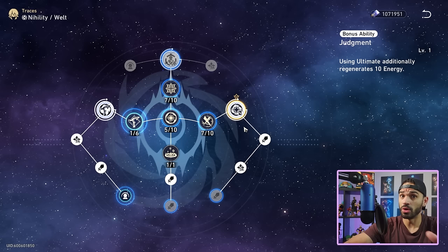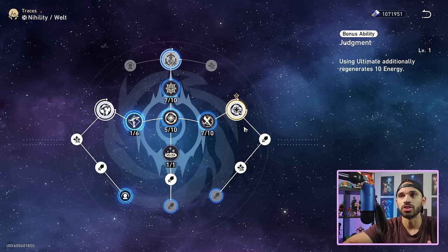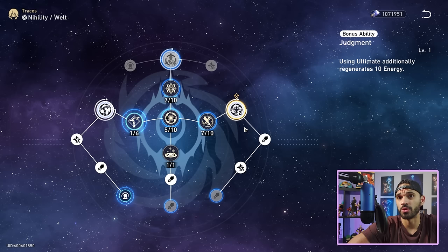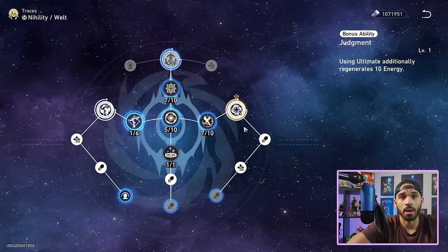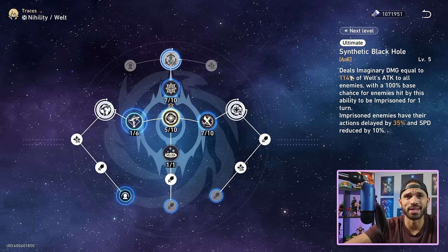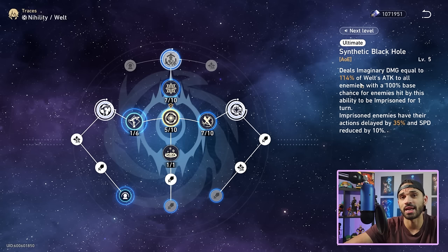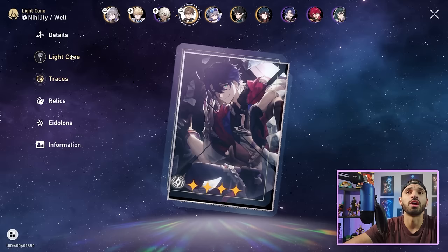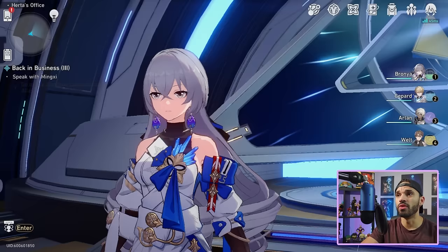Welt doesn't have an ultimate that benefits massively from getting it up one turn sooner. Delaying enemies is huge, but you don't need to sacrifice his attack just to use his ult one extra turn, because chances are in three skills the cycle is done anyway. His ult only does about 114% multiplier across everyone — it's okay but not massive damage. So I personally don't think he needs the ER rope. If you have broken substats on one then sure, but I go for attack percent every time and it works wonders.